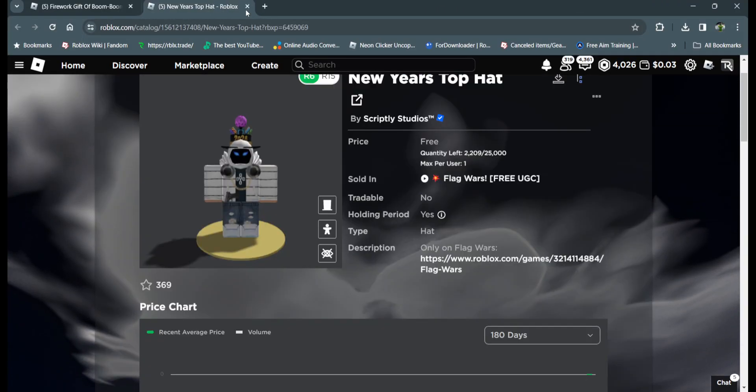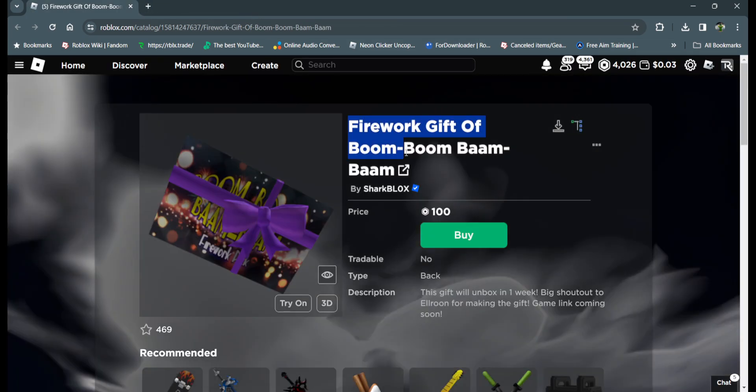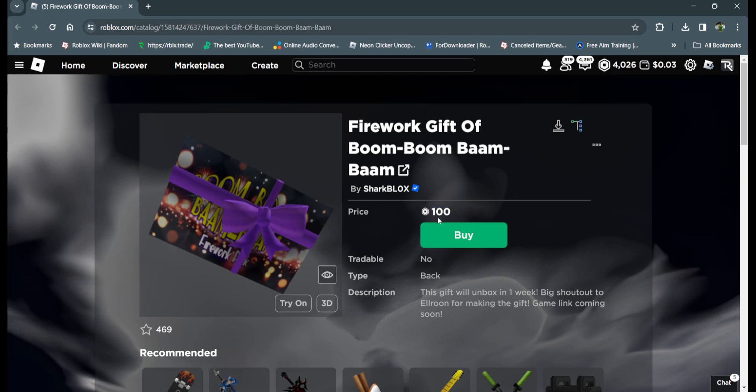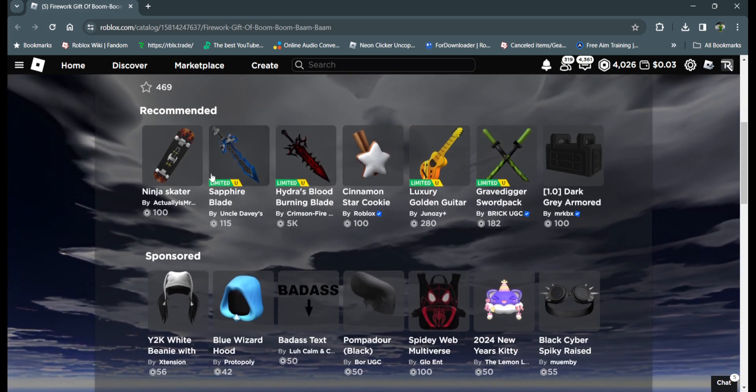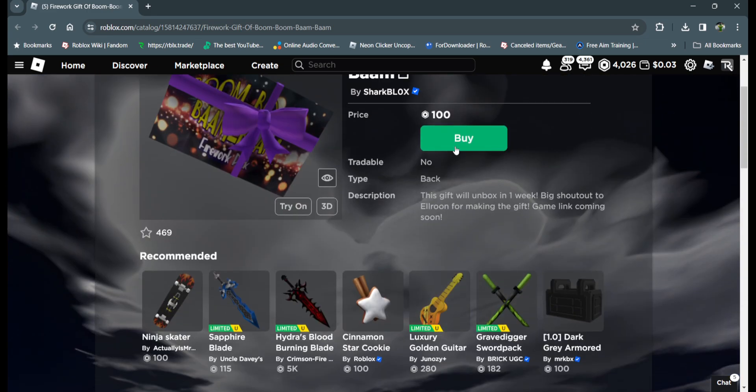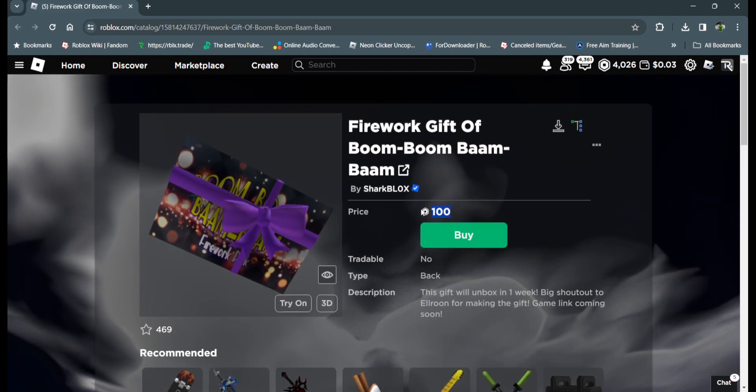The last item I wanted to talk about is the Firework Gift of Boom Boom Bam Bam by Sharkblocks. Many of you may know and love Sharkblocks. It's 100 Robux and the gift will open in one week — the game link is coming soon. I believe this will be a limited item. Since it's made by Sharkblocks, it will most likely be a pretty good item with some demand. 100 Robux is not bad at all — this one I will purchase myself.